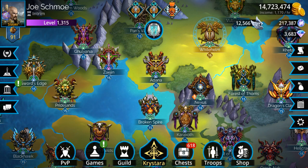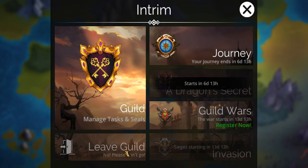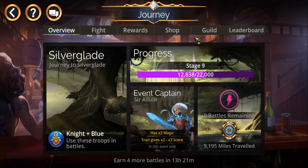Once again, I'm going to explain this Journey event. It's a week-long event — I didn't know that, I thought it only lasted one day. But basically, like a lot of these other events, there's a very specific troop requirement. In this case, you have to use blue troops and they also have to be Knights.